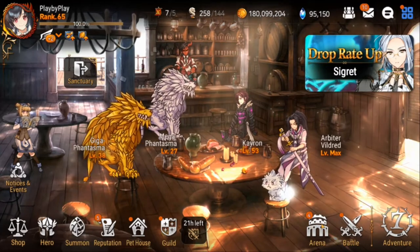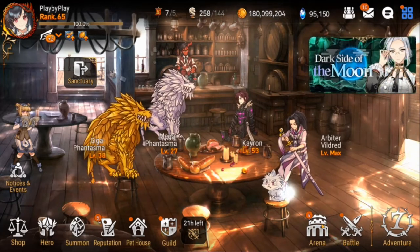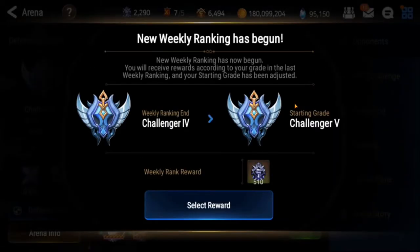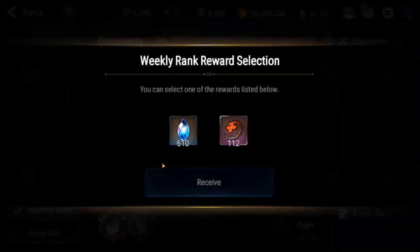Next up is picking up my arena reward. We'll go into arena. As you can see, I'm in bronze. On Monday you get your rewards for the previous week. I'm a challenger. Now you can select either sky stones or mystic metals from my tier - 610 sky stones are available.